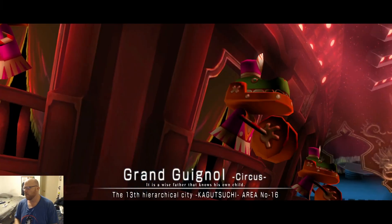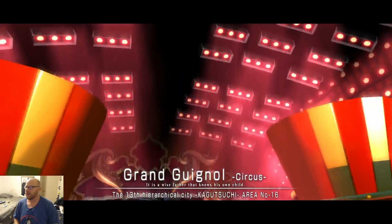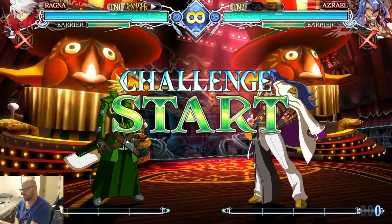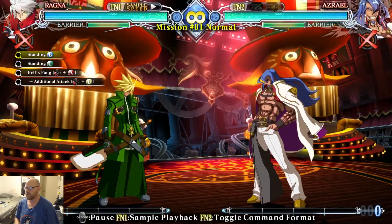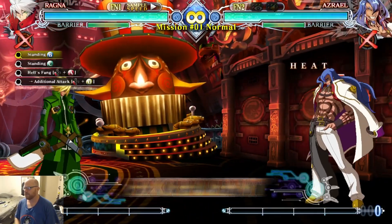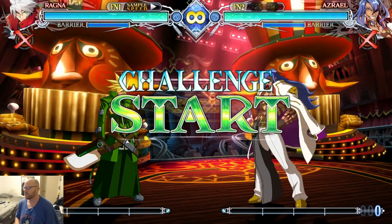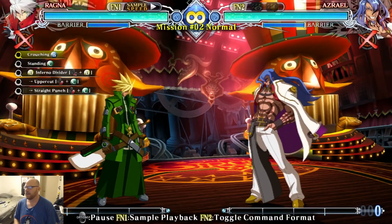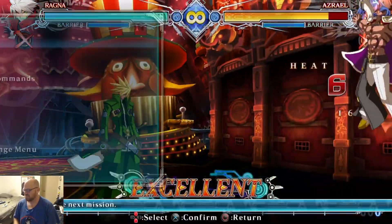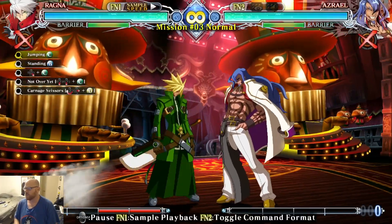The only thing I really remember is he does have those double dashes. And then he has the timing on... the overhead and the follow-up. Sometimes the timing can get fairly finicky on that in order to get juggles afterwards. Other than that, there's really not much going on with Ragna. So this should probably be the easiest one that I do.